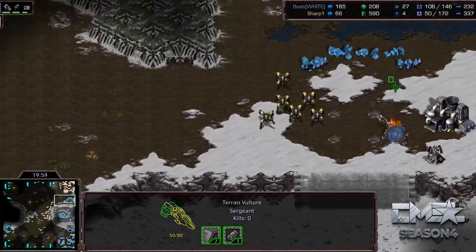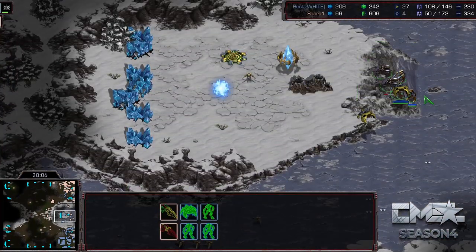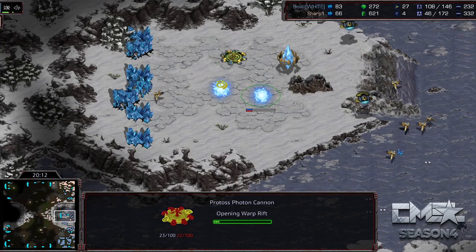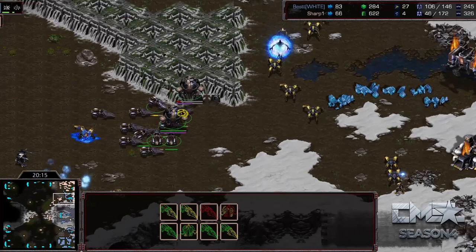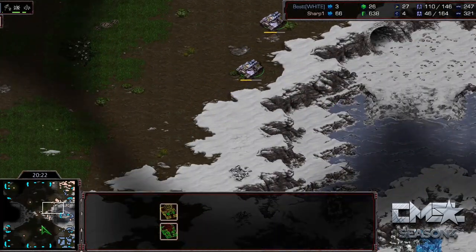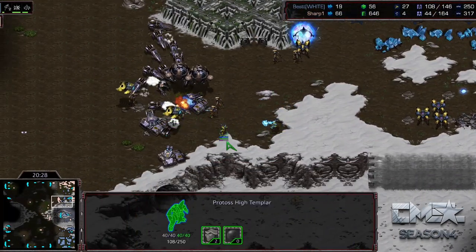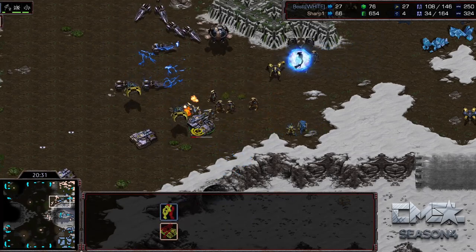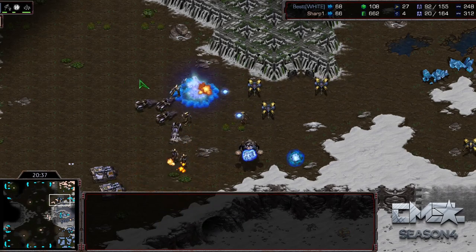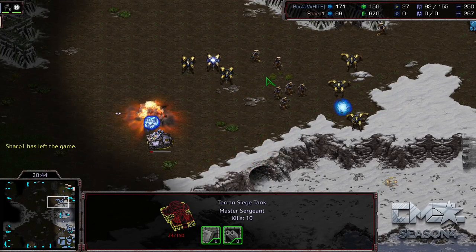Sharp is running across with his Vultures trying to come home and do something — but what is there to be done? Best drops Zealots on the ramp to flank the Vulture trying to harass against the cannon. A very good EMP gets the Archon so that becomes useless. Sharp is waiting for his army — he knows he can't just run in willy-nilly. Best goes in bombing on top and the Psi Storms wreck the already-damaged units of Sharp. The rest of the army comes out, the Archon gets extra damage in, and GG is called. Best takes it and wins the group.